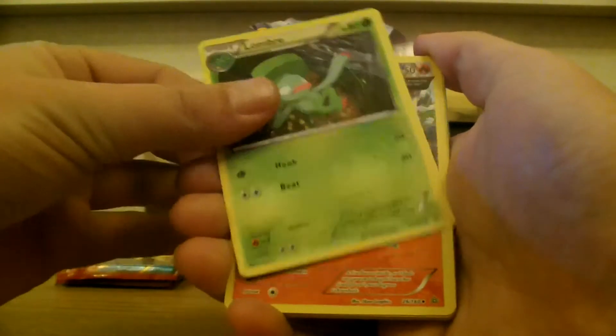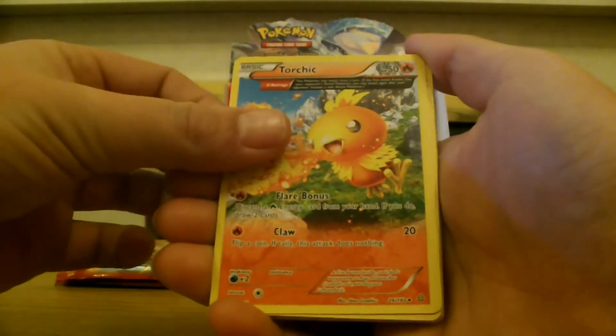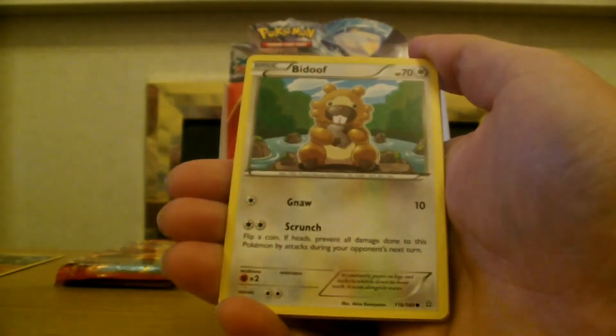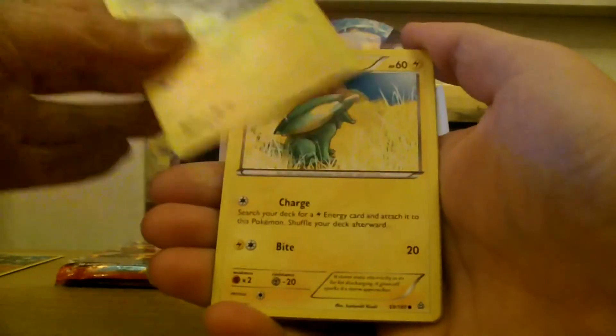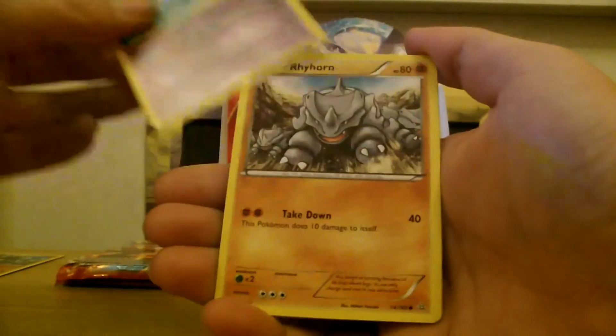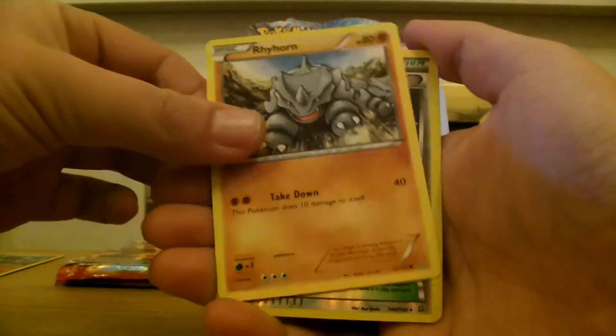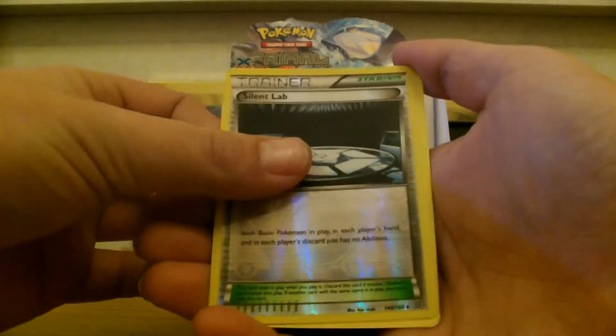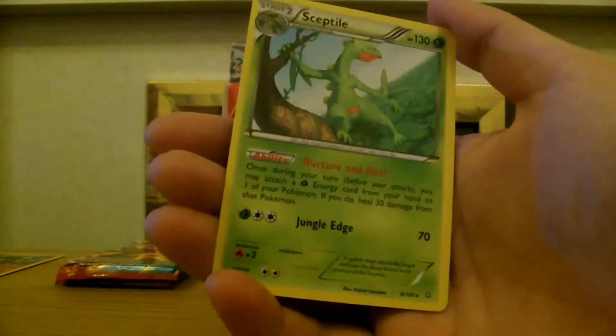Try not to give anything away — it's really difficult. Lombre, large art Torchic, large art Tentacool, Bidoof, Chinchou, Electrike, Tentacool, Rhyhorn. Reverse is a Silent Lab — cool — and our rare is a Sceptile. Oh cool!